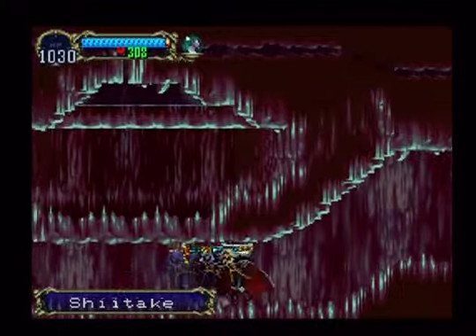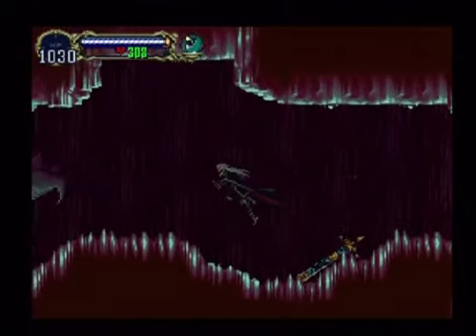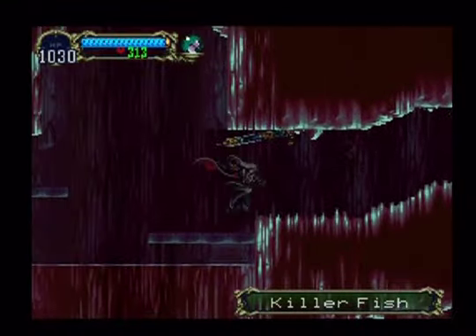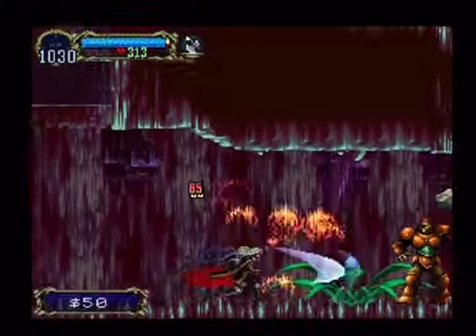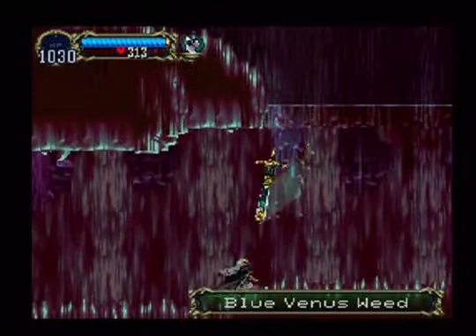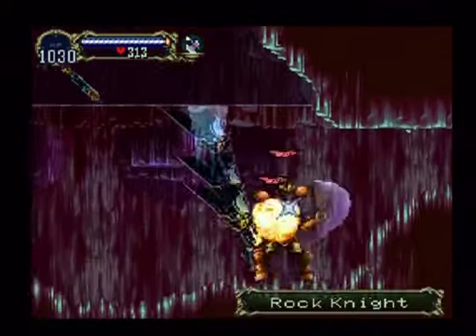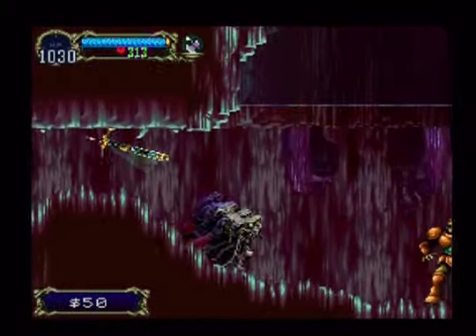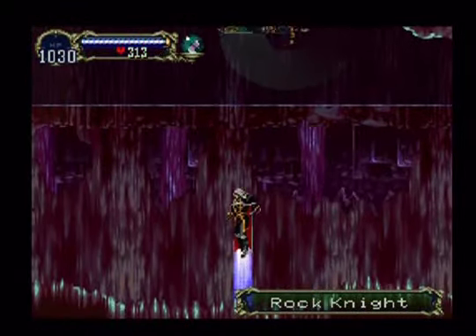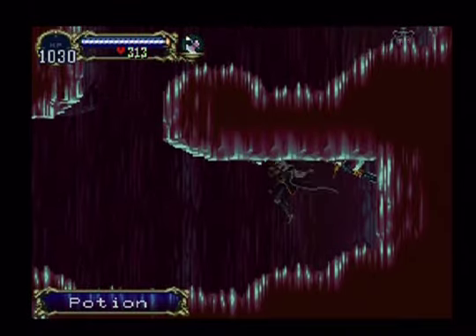Another shiitake mushroom. Rock eyes and such — again, you wanna map these areas out. These fish can be helpful cause they sometimes like to drop aquamarines for ya. Keep going further for a heart max up. Further to the right. Up here — doesn't look like much. But again, like before, if you wanna map them out and use the wolf thing to push you up into the ceiling — which I didn't even know about, so I actually looked it up on an FAQ. It seems like a stupid thing to do, but that's what you gotta do.